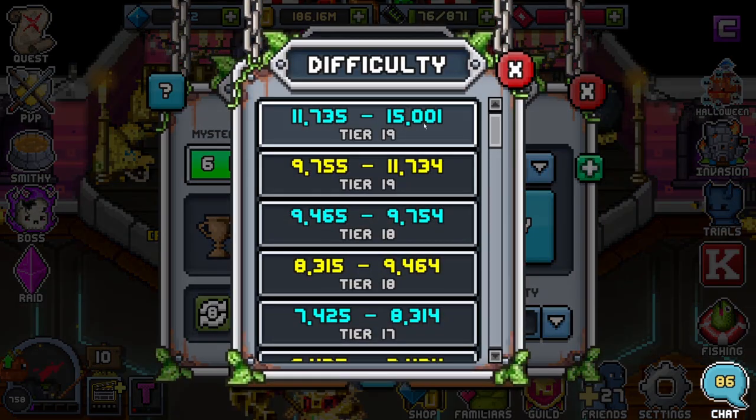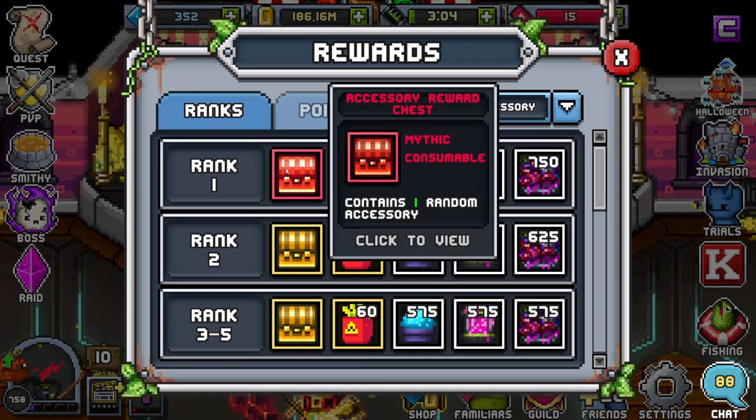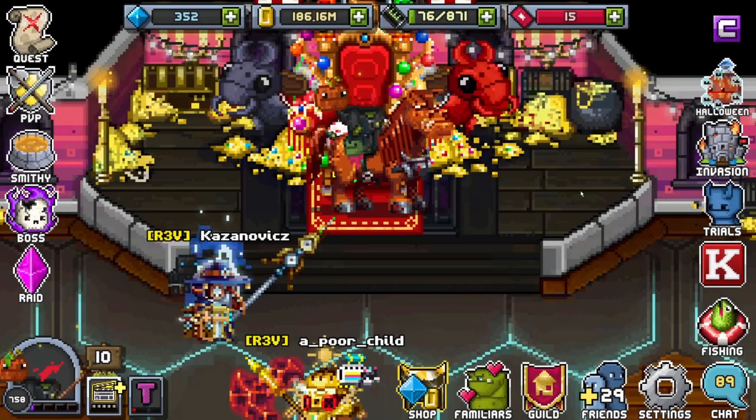Going to Trials, making sure we're on the right tier — it's going to be an accessory rewards chest with component cream, critter jelly, and mount guts. All three of those are fantastic, honestly.